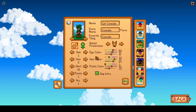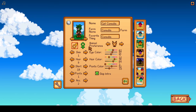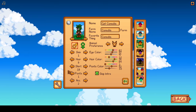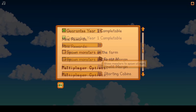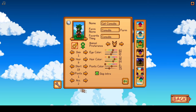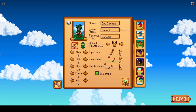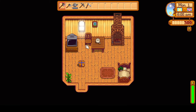Hello, and welcome to my Stardew Valley Mid-Max playthrough and guide. In this playthrough, I will be trying to earn as much money as possible in as little time as possible, and eventually reach 100% perfection in the game. I'm going to be using the Guarantee Year One Completable option, as well as the Seed option. Let's go ahead and begin.